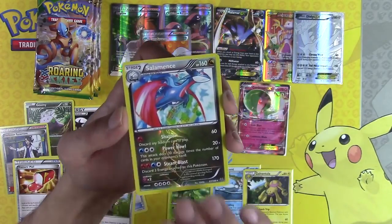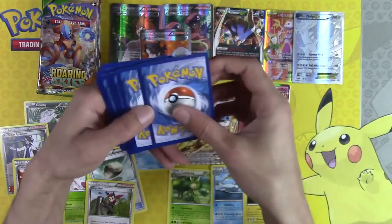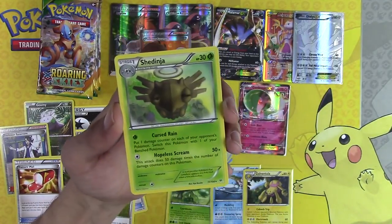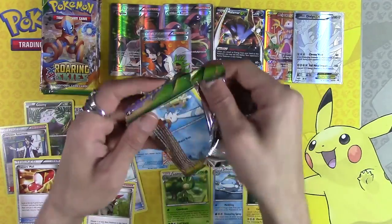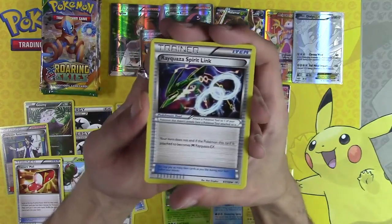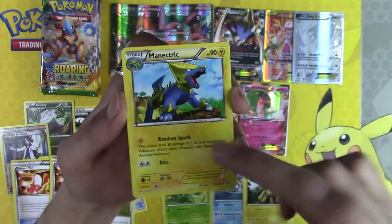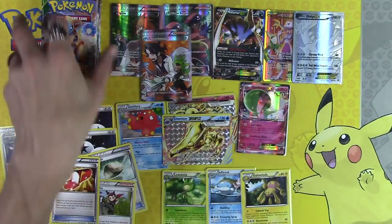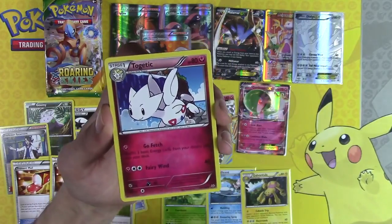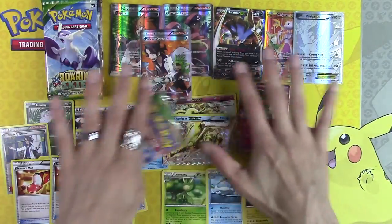Manectric, Unfezant, Salamence, and Kirlia. Revive, Ninjask, Sheldon, Healing Scarf, and Shiftry — the most common rare in Roaring Skies. Roaring Skies code worth about $2 a piece. Rayquaza Spirit Link. Second Trainer's Mail — that is $8 in Trainer's Mail right now! Even getting two Trainer's Mails out of a booster box is not that easy. Again, this is why I do not take the booster packs off camera even for a split second — all of this is legitimate. There's no way I could have rigged it — that's why I do this so you know this is all legit.